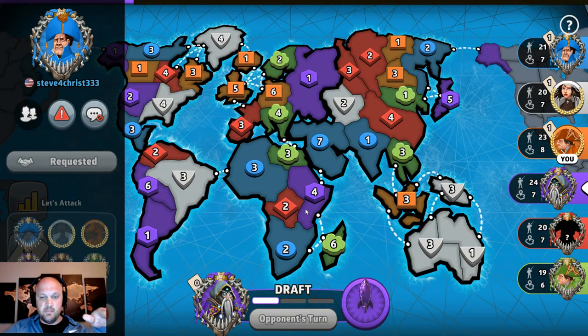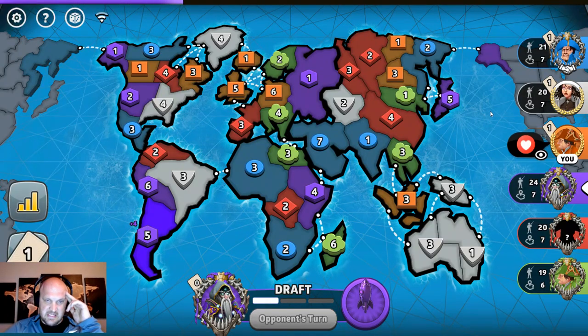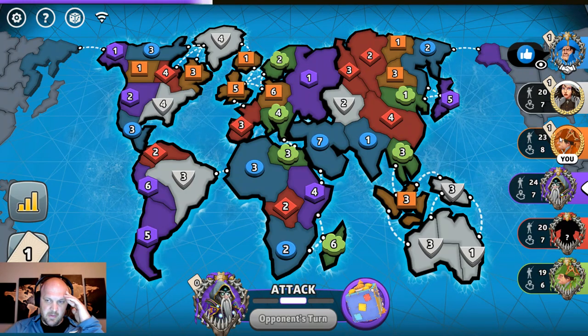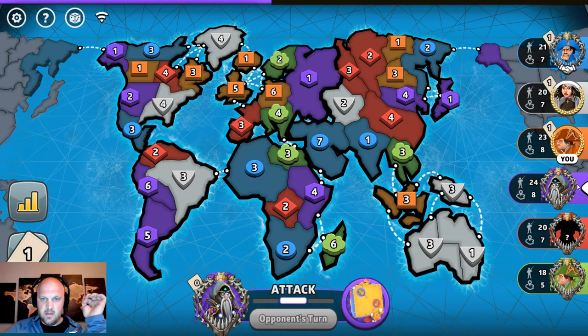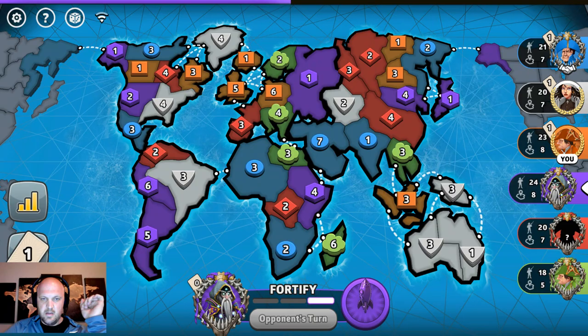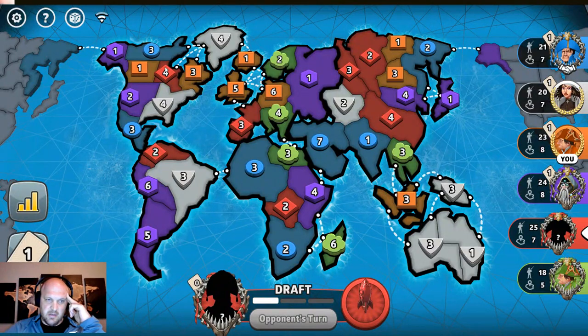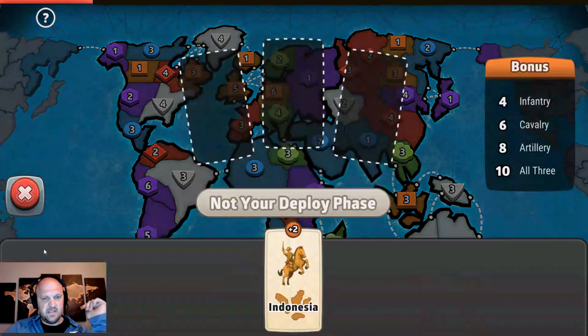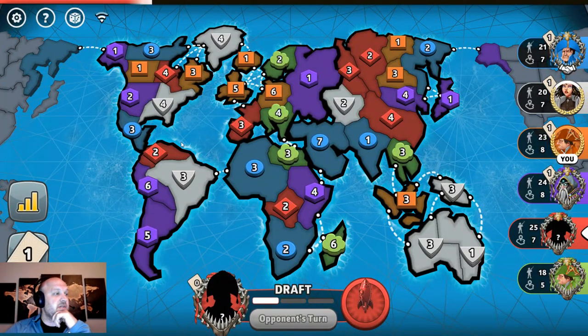I need to be allies with blue because blue wants Africa, and Africa is right next to me. White — I don't necessarily need to be allies with right now. Purple is going for South America. Red could force their way into Europe or North America — white actually had a really good North America play. We'll see how this goes. Got a cavalry. It's Indonesia, so I'm not going to get a plus two.